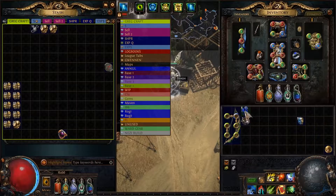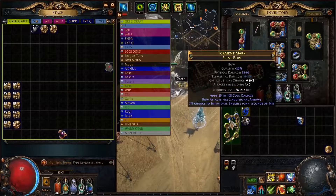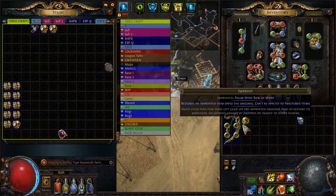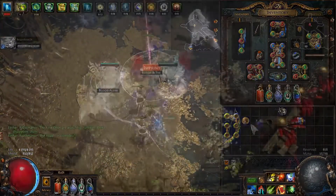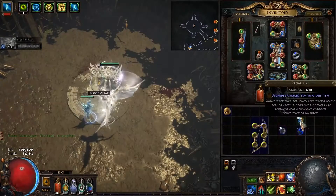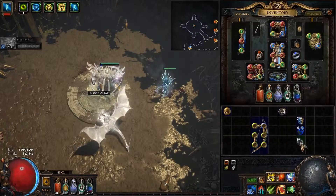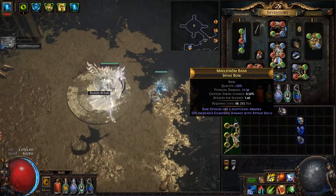The next step is we need to annul off that mod — this is kind of scary. We failed, which means we go back to the imprint step. This gets expensive really quickly. We've got our imprint, we regal, and then try to annul that mod — and we fail again, so we need to go back and imprint.